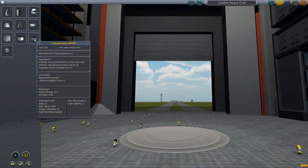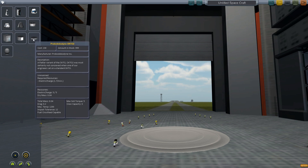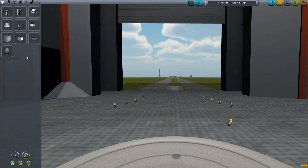We have a new probe body: the Probodobodyne Octo-2. There's the Octo-1, and here's the Octo-2. It's slightly slimmer — pretty much about three-quarters the size of it. That's pretty much it for the cores.